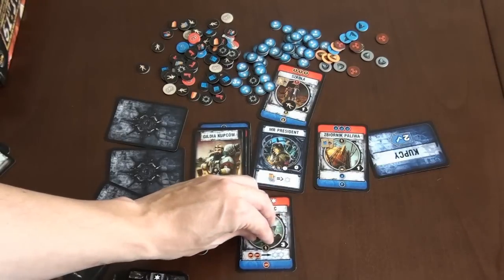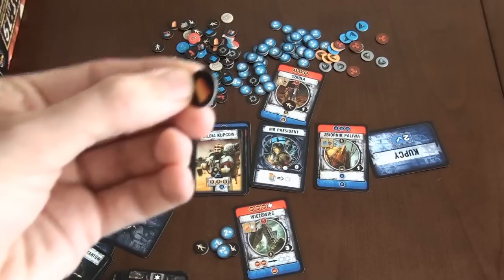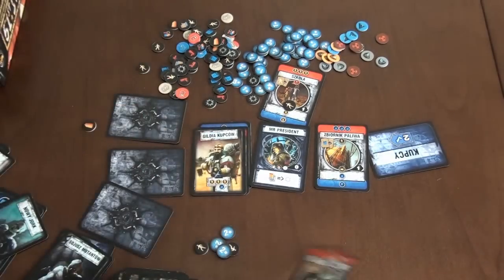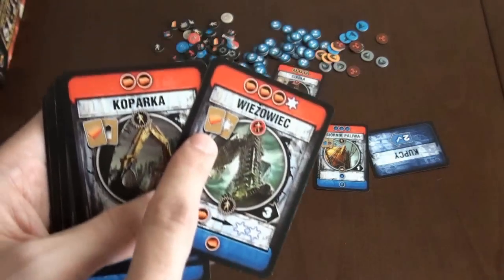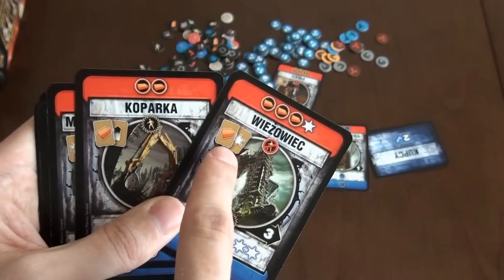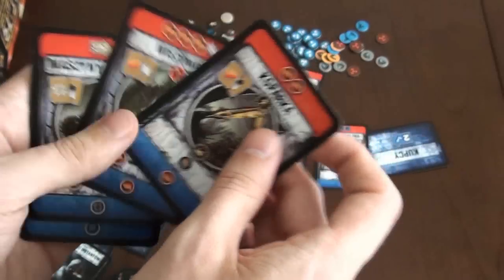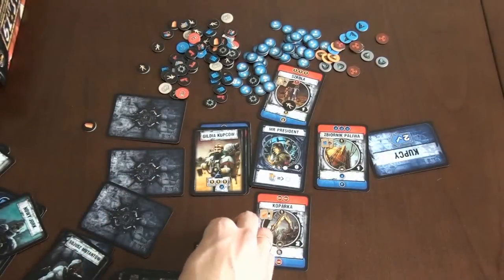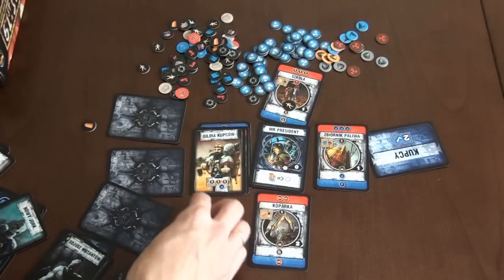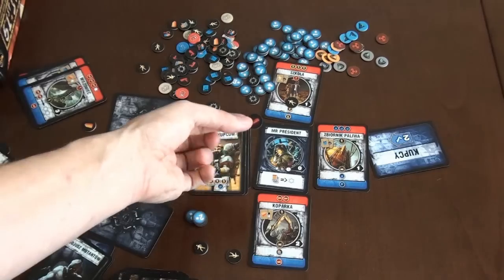You can redevelop a location into another location by spending one building resource. You can redevelop it into any other card that has at least one icon in common. The victory points you had on the old location will still be yours. You can also exchange leaders, but you have to kill your current leader first.